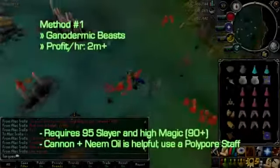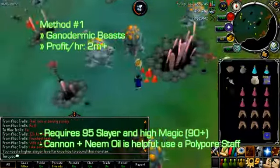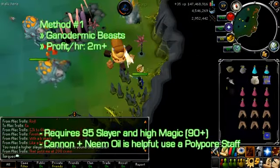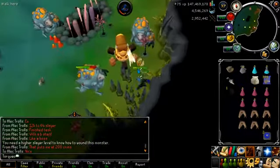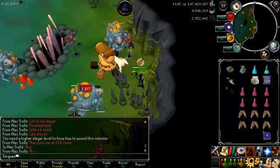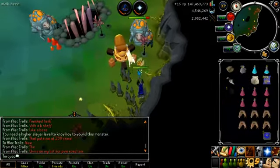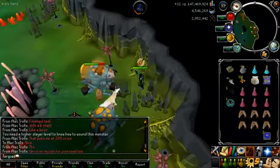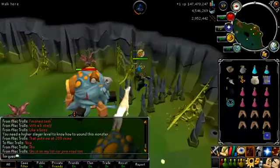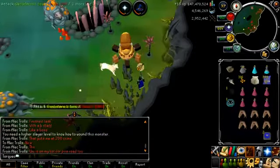Now for high level methods. The first is Ganodermic Beasts, which are 2 mil plus an hour due to the high price of Ganodermic Flakes and the seeds they drop. They require 95 Slayer and high Magic, and you should use a Cannon, Neem Oil, and a Polypore Staff. I don't really like the Polypore Dungeon in general, but it is good money. I actually only have 94 Slayer, so I used a Wild Pie to show you this method — and if you have the Slayer level, which not many people do, it's very good money.